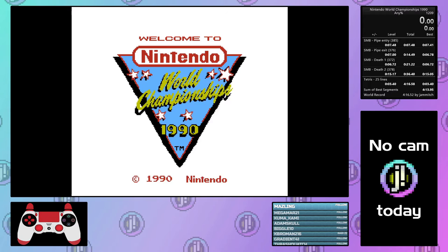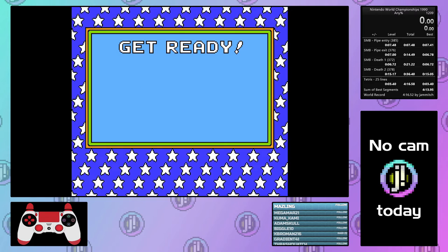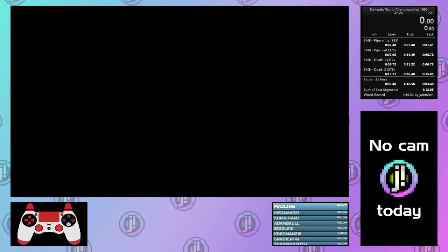When you're actually going to start the game, you're going to need a second player controller to start the game, because that way all the judges in the real competition could start everyone at the same time. Since I'm playing on emulator, I typically just hit start — I just map start on my controller to be the player two controller — but if you've got real hardware, it might be a little annoying. And then you're going to sit through 13 seconds of 'get ready', and then you're going to go into Mario.